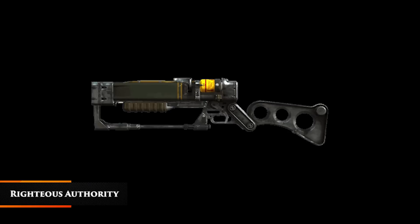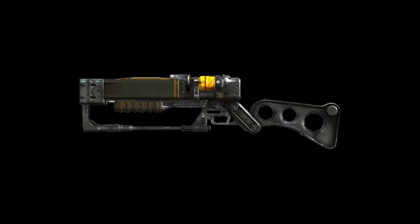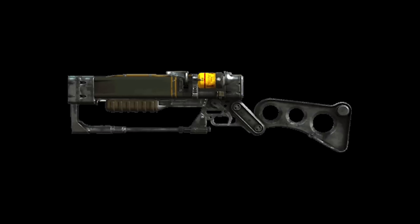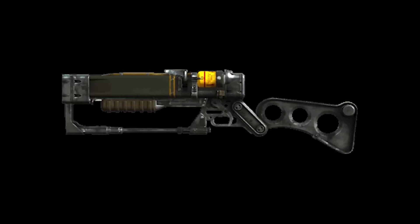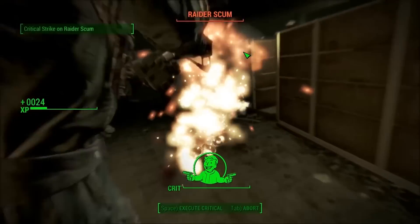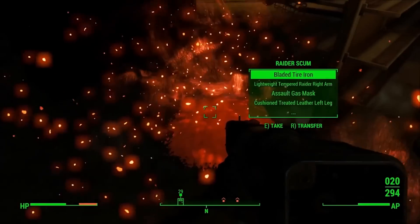Righteous Authority. This souped-up laser rifle puts out more damage than the ordinary variant and is much harder to find as a result. Like the plain version, it pumps out bursts of searing heat that can rip raiders limb from limb. This rarer version obviously differs from the original, so it may not fit every playstyle — but it certainly packs a punch.